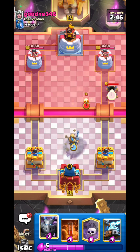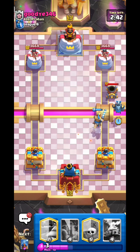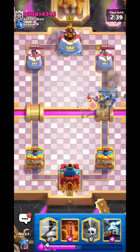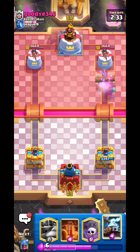He goes mortar, so he has the evil mortar — this will obviously suck, but it's not as bad as the evil Firecracker. He also has mini PEKKA, which means he is a mid-ladder player.